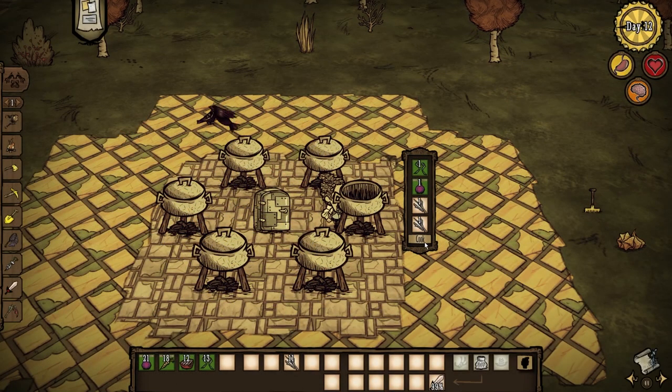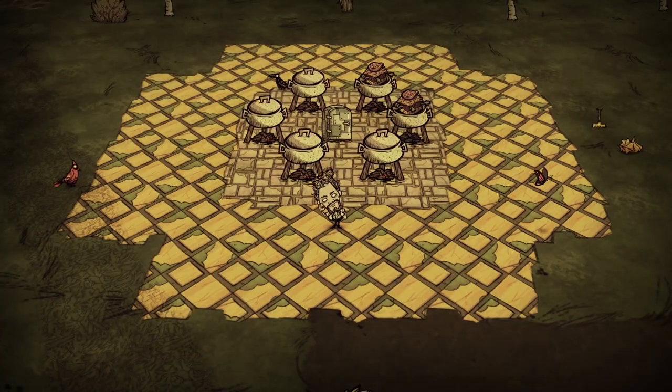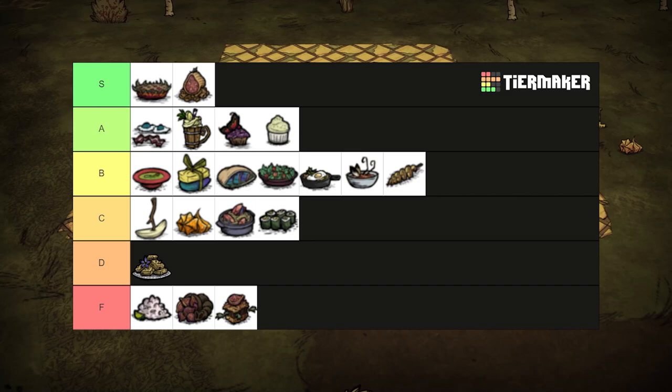Requiring one fig and one frog leg, the figgy frogwitch is an enigma. By that I mean, why waste the fig on this recipe? Only healing for a measly 8 health and restoring 18.75 hunger and 15 sanity. Its stats are balanced, but lackluster. Something I'd say for the scrapbook. F tier.